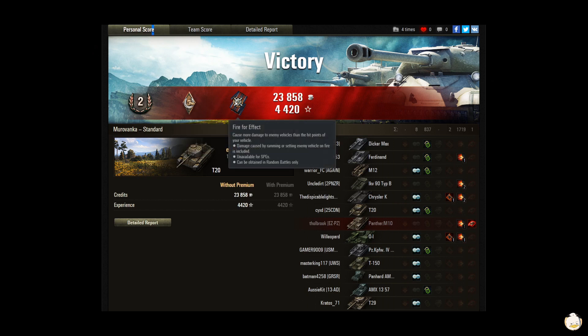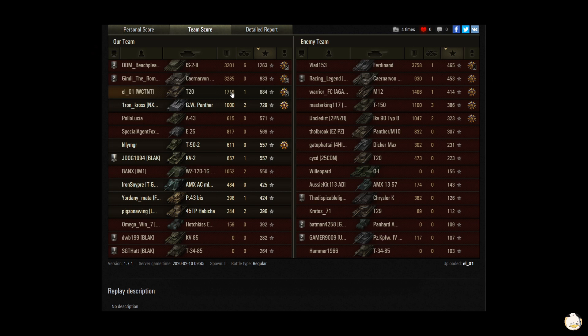That's a victory! Second class, Hand of God, Fire for Effect — 23 kills on team, 858 credits, 4420 XP. El did 1719 damage, got one kill, for a base XP of 84, putting him number three in base XP. That's what I gauge my play on — where you rank in base XP, top 5 or 10. That's what missions look at too, and it generally correlates to how much damage you've done.